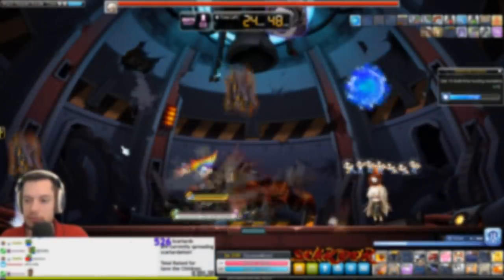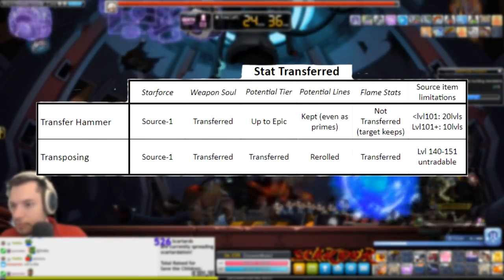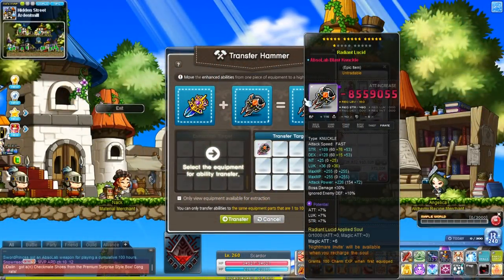Now let's get into the differences. For potential, Transfer Hammer saves your potential tier, but only up to a max of epic tier. If the tier is reduced in this transfer, the potential lines are preserved as much as possible. To make sure what the outcome will look like, check the Transfer Hammer window to see the results, like you see in the video right here.